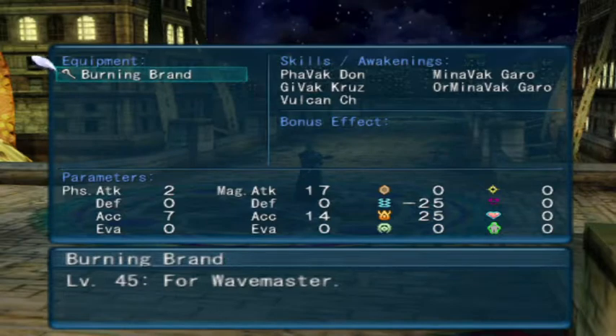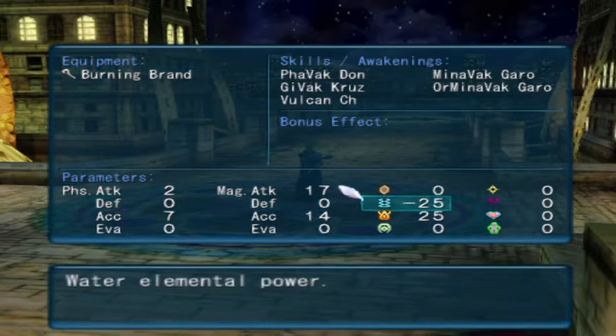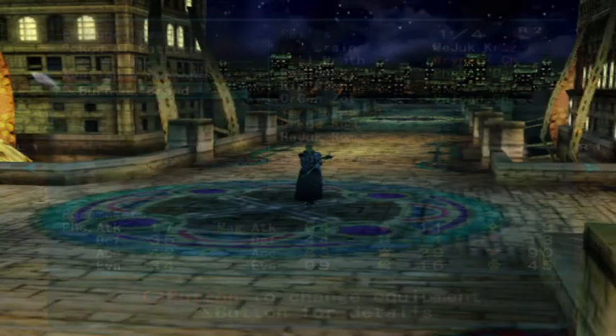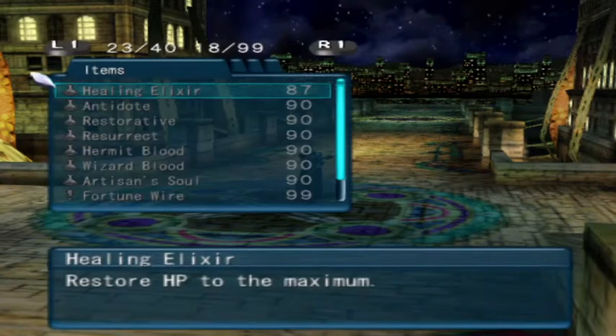As a backup I have the Burning Brand, which is very fire specific - Fivac Dawn, Givac Cruz, and Vulcan. It's a specialist wand, and while it gives me fantastic fire support, it gives me a big negative 25 in water element. I have to be careful where I go with this. While I'll hit water monsters for a ton, I'm really opening myself up. Even though it is a statistically superior wand, I feel safer overall going with the Rod of Pattern as my main. I will switch to them, however, as you'll see later on in this run.